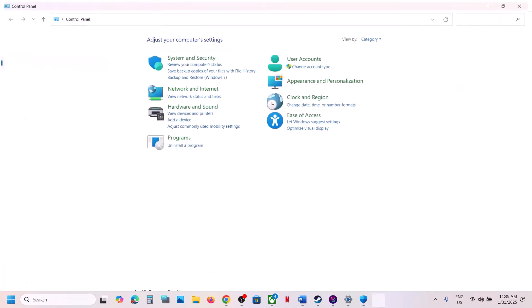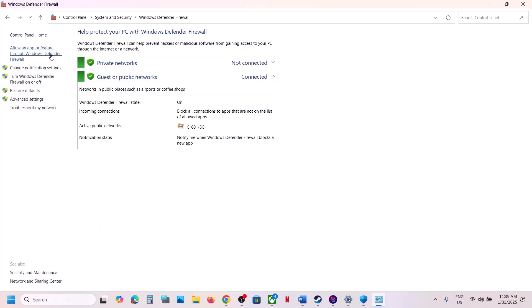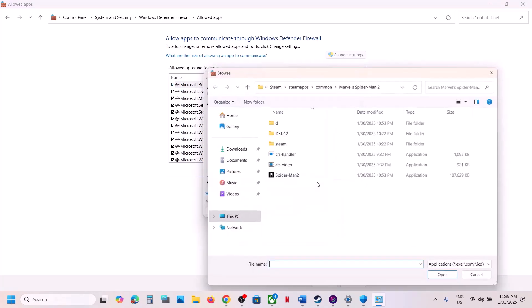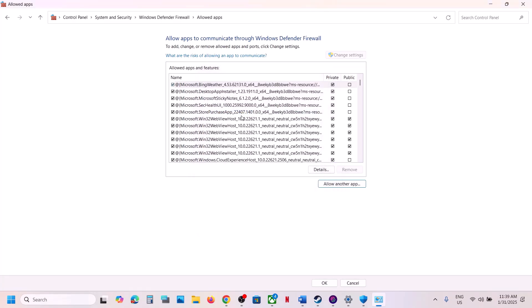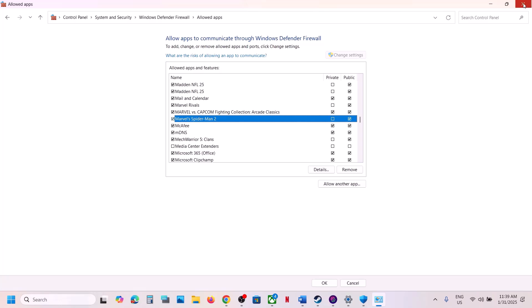Also open Control Panel, go to System and Security, Windows Defender Firewall, click Allow an app or feature through Windows Defender Firewall, click Change Settings, Allow another app, click Browse, go to the game installation folder, select the game exe file, click Open, and then click Add. Once the game is added, launch the game and check.